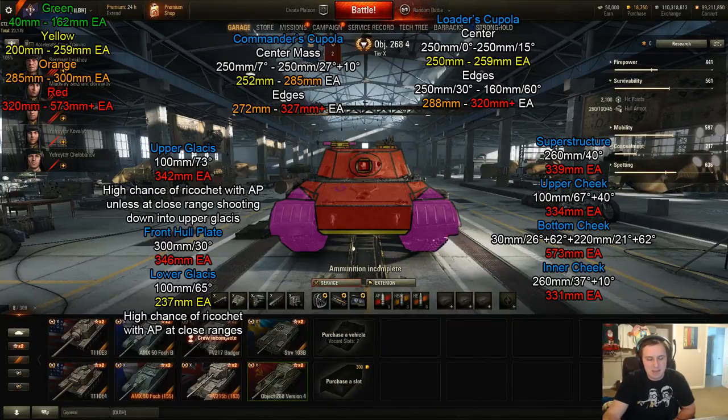The only real weak spots outside of the lower glacis are the small cupolas. On the left is the commander's cupola, on the right is the loader's cupola. The center of the loader's cupola has 250 to 259 millimeters effective armor, with edges going 280 to over 320 — so aim for the center. You still need a minimum of 250 mm penetration to punch through, making it tough even for standard rounds from tier 10 lights, mediums, and heavies.